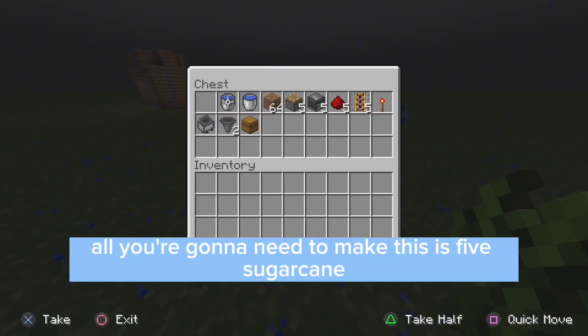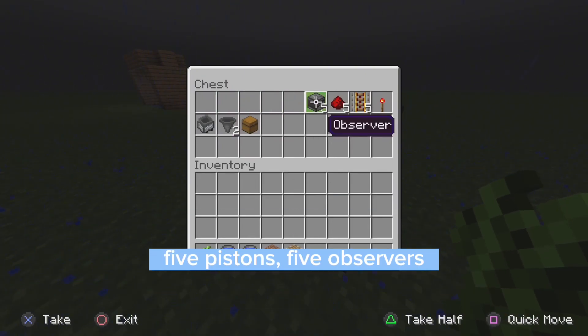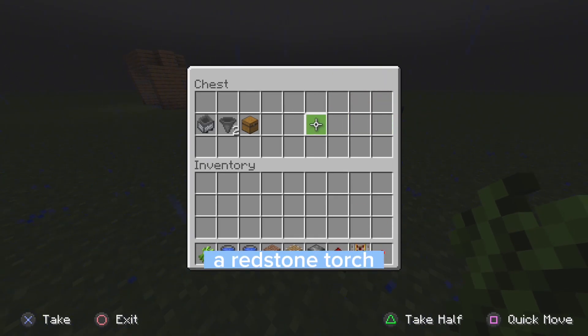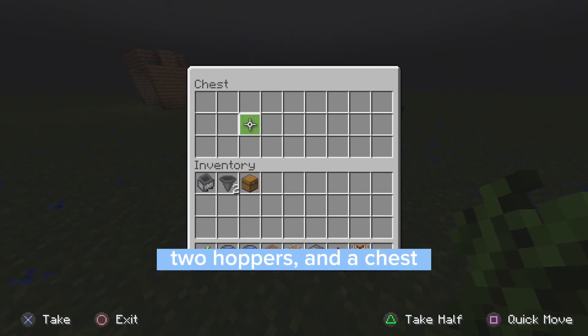All you're going to need to make this is five sugarcane, two water buckets, a few blocks of your choice, five pistons, five observers, five redstone dust, five powered rails, a redstone torch. You're also going to need a minecart with a hopper, two hoppers, and a chest.